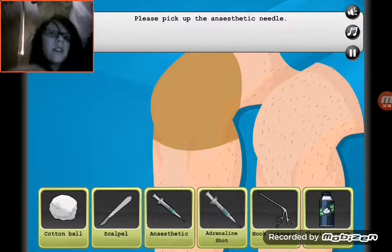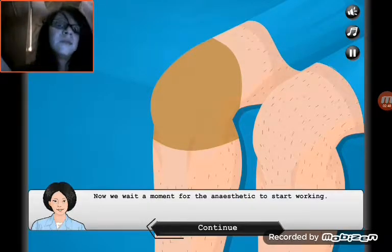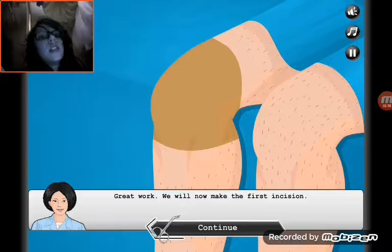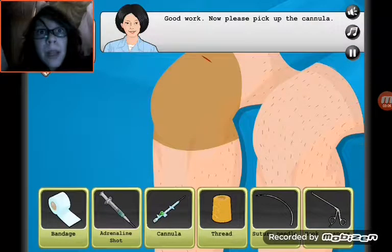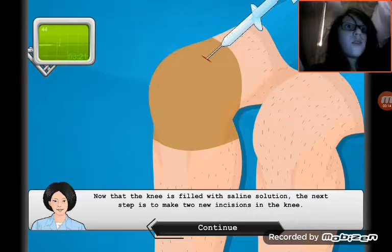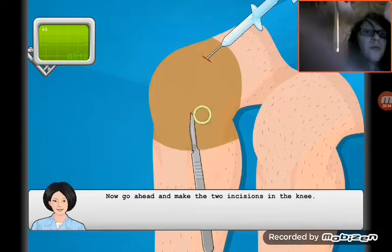I gotta pick up a needle. I think we're putting his knee to sleep — maybe he is awake and we're just putting his knee to sleep while she's performing surgery. Maybe that kid must be brave if that's the case. Now wait for the anesthetist working. Okay, now we can make our first incision — gotta pick up the scalpel, or should we say the knife thingy. Now we're timed — I'll move my picture so you guys can see the timer. We only have three minutes and I have to make another incision.